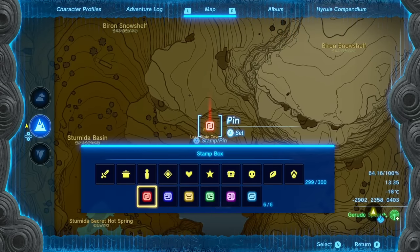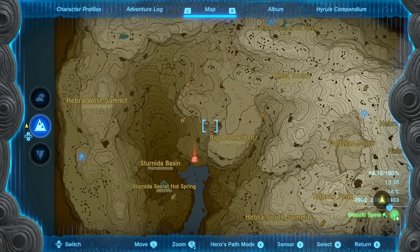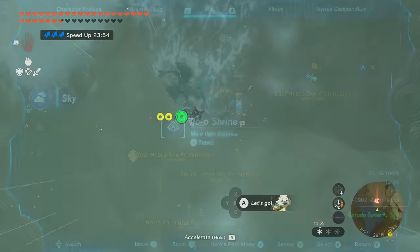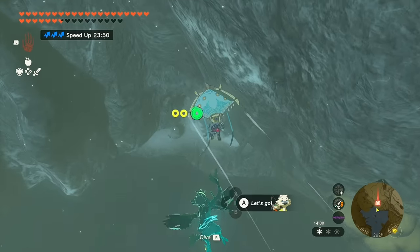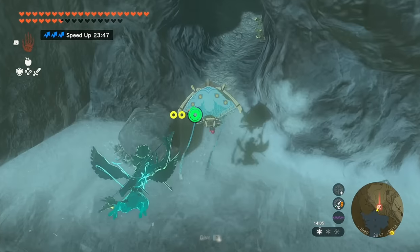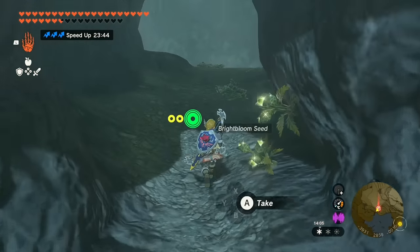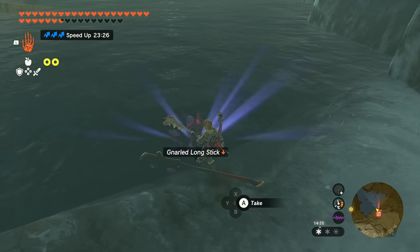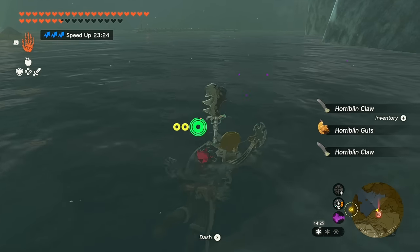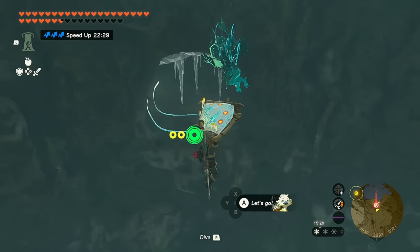You may remember Lake Kilsey from Breath of the Wild — there was a weird place where you had to enter and take an updraft. Now you just coast on down. As you approach the surface you'll see the cave — it's subtle and kind of hard to spot. Inside are some Horriblins to deal with.